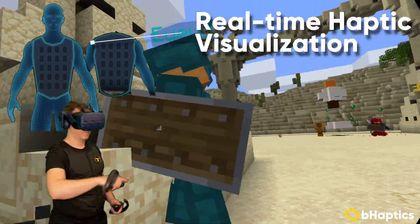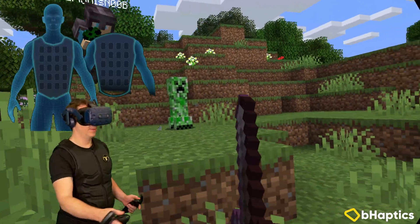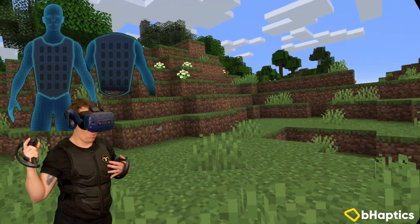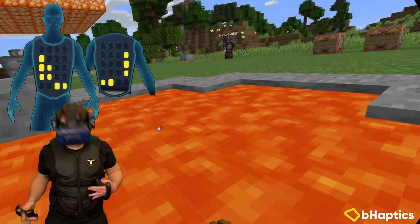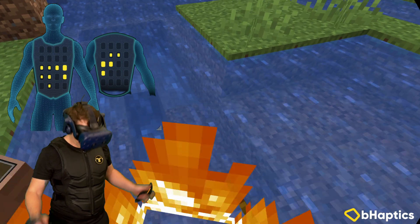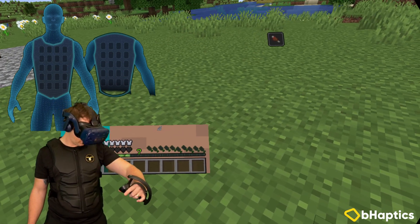At the moment this is an early version of the integration, but you can already feel directional incoming enemy attacks, explosions like these ones from the creepers, the intensity of fire and flames, and even getting hungry and eating food.